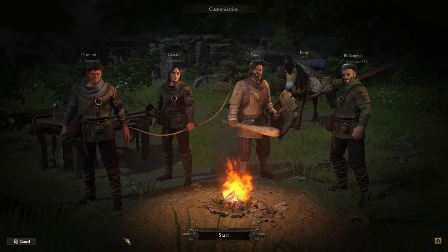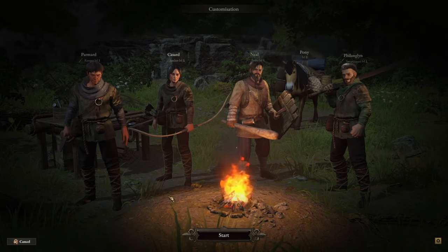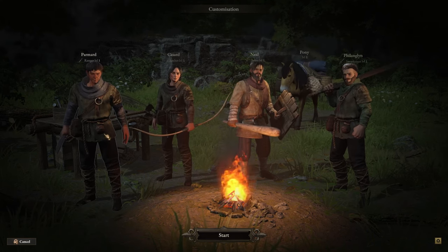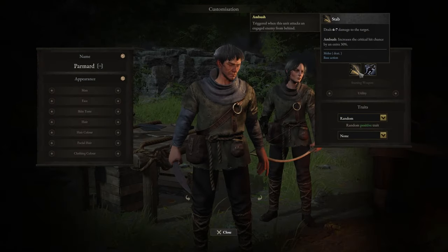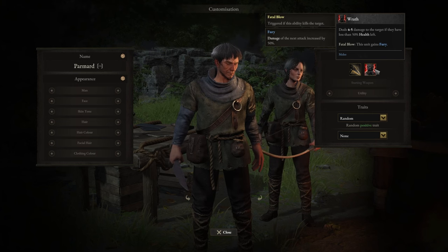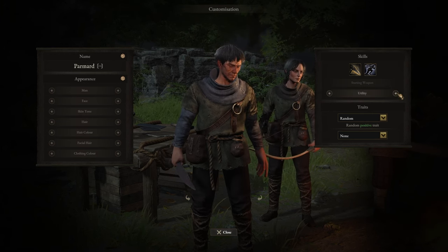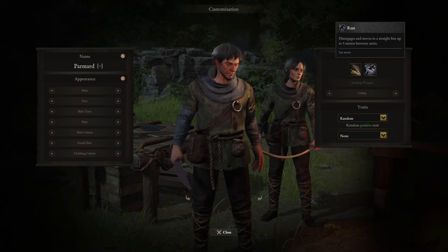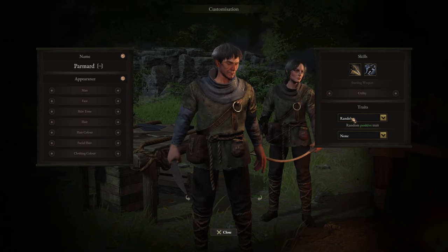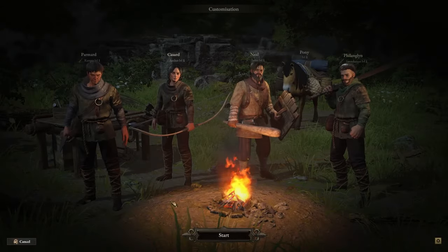That brings us to the classes. I'm going to cover the classes now. While I'm not showing them all right here, I'm showing you the Ranger, the Archer, the Brute, and the Swordsman — I will show the others in just a moment. The Ranger is a high-mobility hit-and-run class that focuses on speed, tactical flexibility, and precision critical damage. You can see the stab and run ability, and you can change that to Wrath, which is sort of an extra critical hit — they call it the Fatal Blow ability. Most characters have two or three skills to pick from, and a lot of them can change their starting weapon.